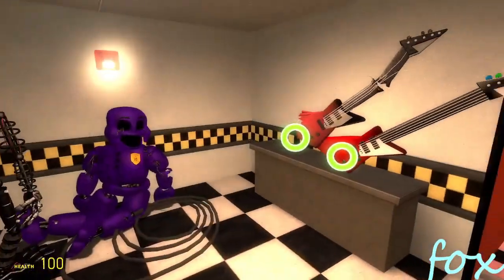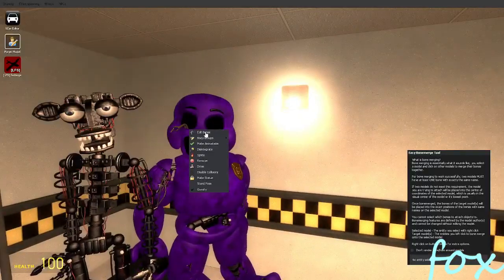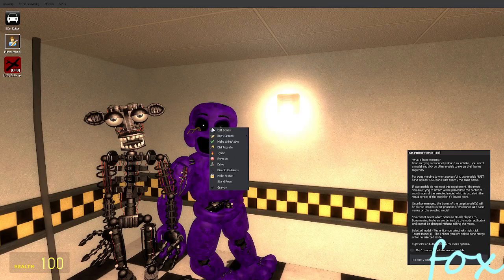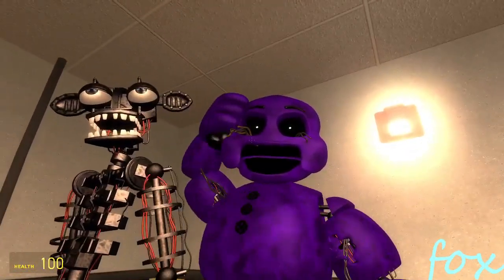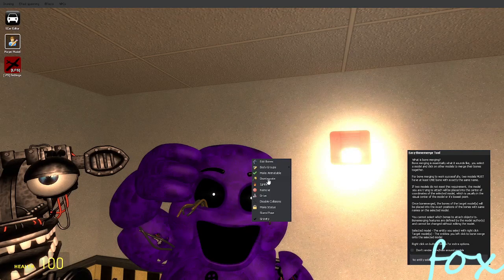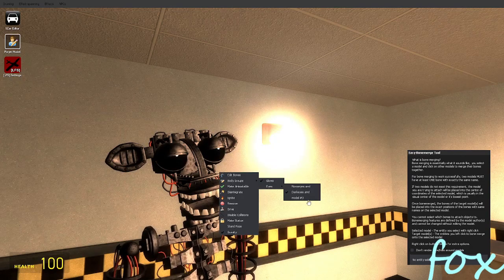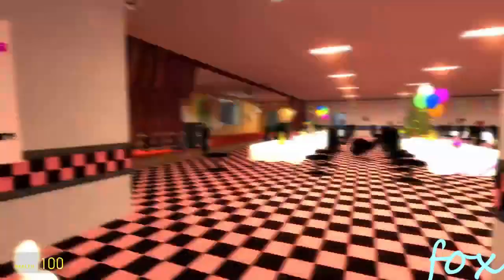Now we got the final two - Purple Guy. You can add darkness and then the badge. Oh, he's holding the phone the whole time - I didn't know that. Then we got the Endo - you can add the glow and turn on dark eyes. And now you don't have models for the eyes. That's the pack.